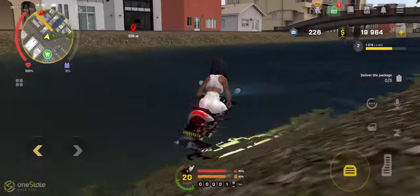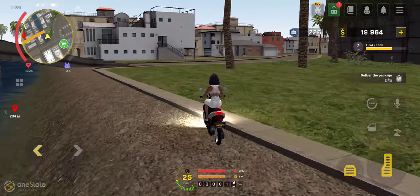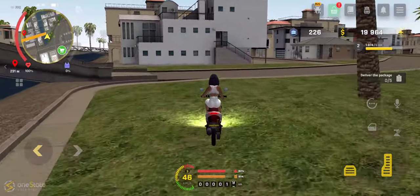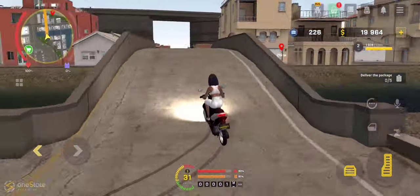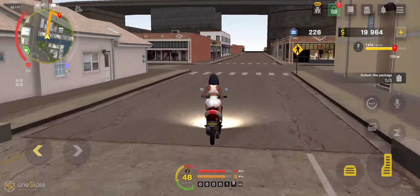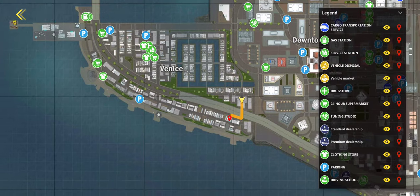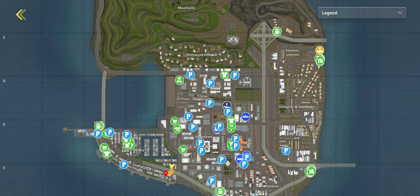You can definitely jump off like this — you're not gonna die. Thank God, I almost died in the water. But your car will take damage, so watch your risks and rewards. If you want to reach somewhere more easily, it's pretty easy. Just so you know the map is pretty huge.